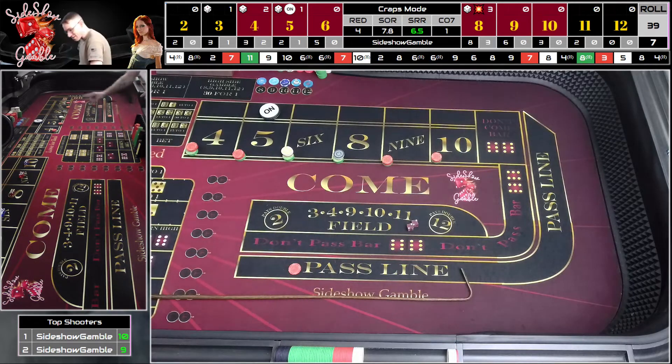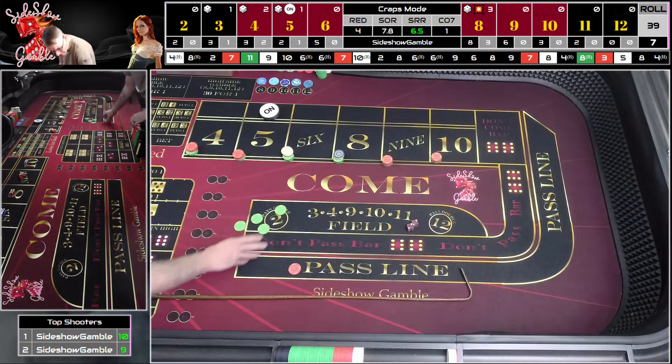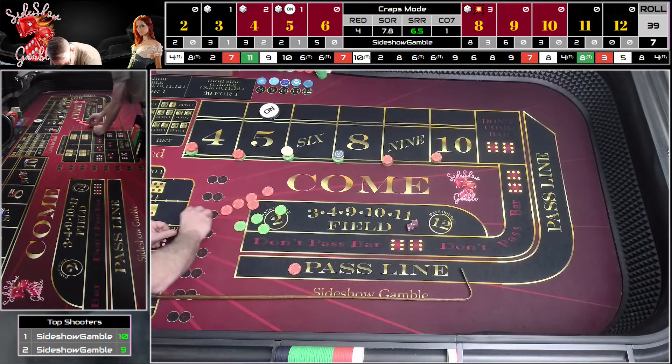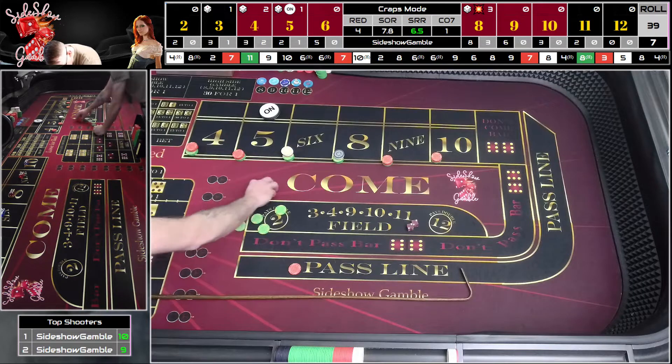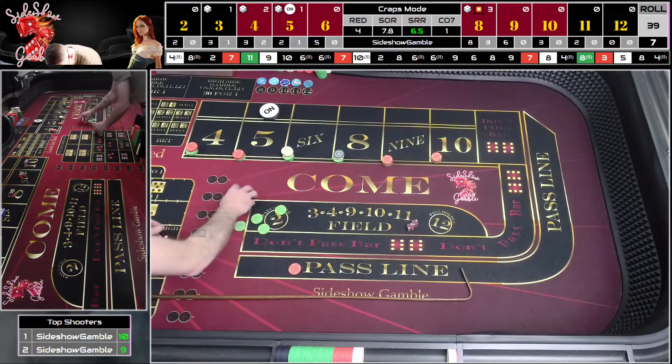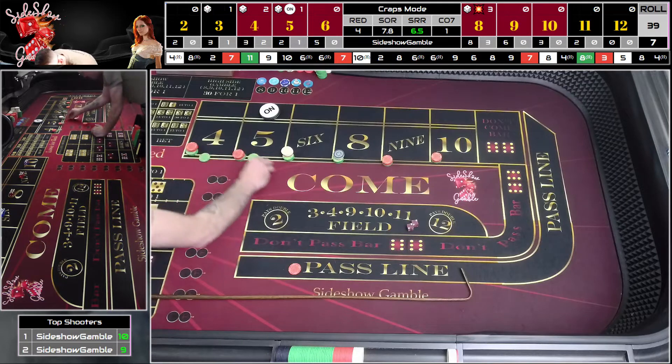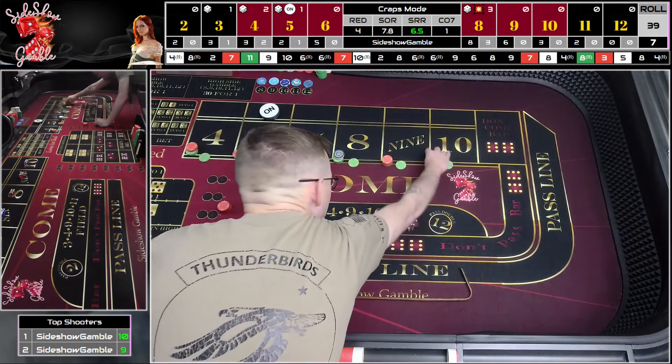That's going to pay us 90 on there, which is going to pay $180. Let's do 150, that's 175, 180. There we go. So we know when we get that hit, we can press $160 across, which is awesome.